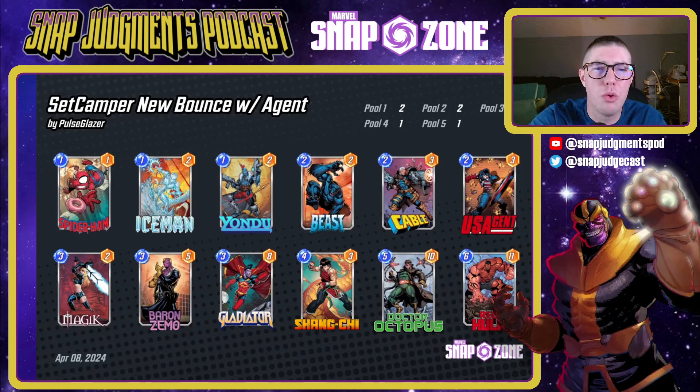Set Camper's New Bounce with Agent is a bounce deck focusing on destroying your opponent's deck with Spider-Ham, Iceman, Yondu, and Cable. Baron Zemo and Gladiator hopefully take all your opponent's cards away. Dock Dock into a lane — even if they win that lane, they can't do anything else with only cards left in hand. You can always take that away later with Red Skull, possibly pushing over the top or throwing your US Agent on top if they have big cards in hand. This deck felt inevitable when I played against it with my conquest deck — I just ran out of cards. Shang-Chi and Dock Dock work really well here especially if you don't draw US Agent.